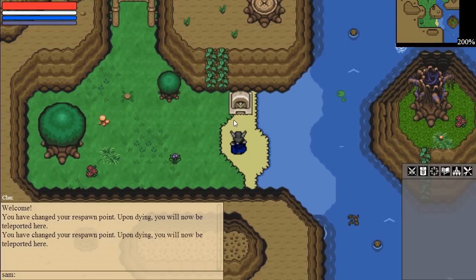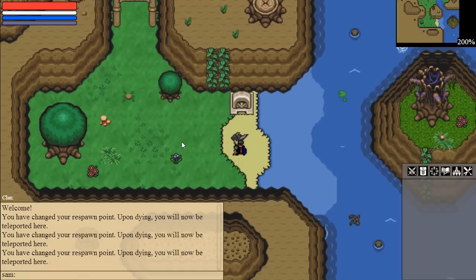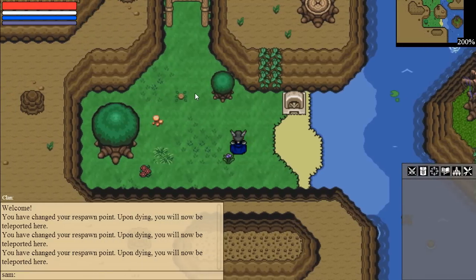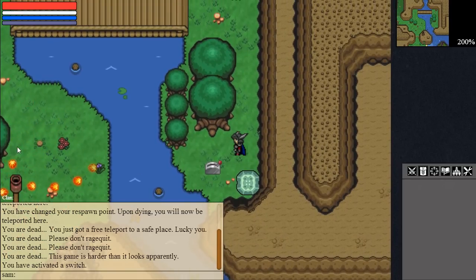This is the tutorial of Reigning Chain. You start off at this little Iceland right there. There's a grave where you can set your respawn point, so if you die you will appear at that position. You'll see more clearly what it does later, but long story short, you go that way. There's a little fire thing, and if you die you respawn there.